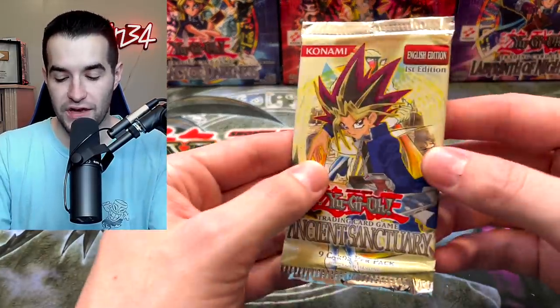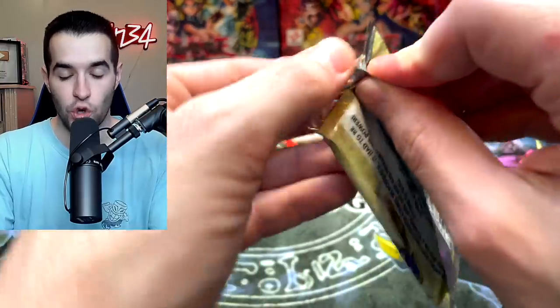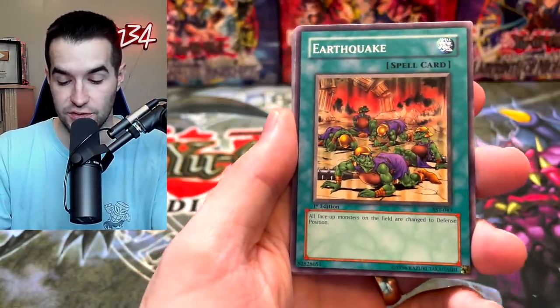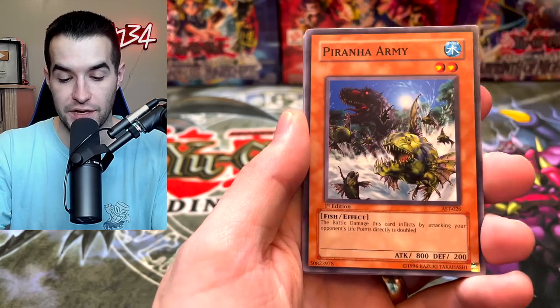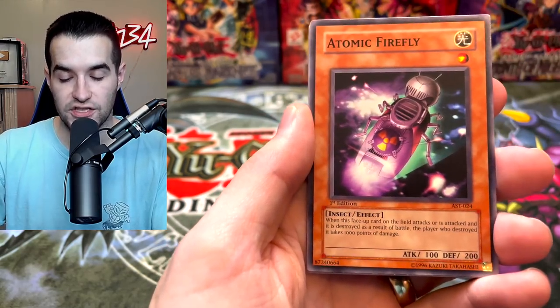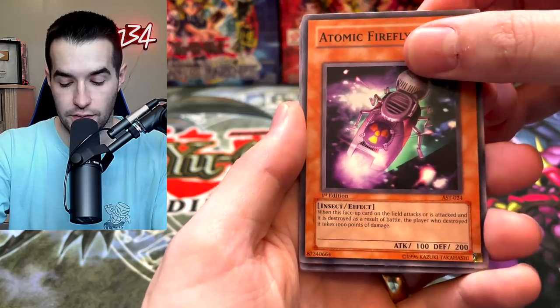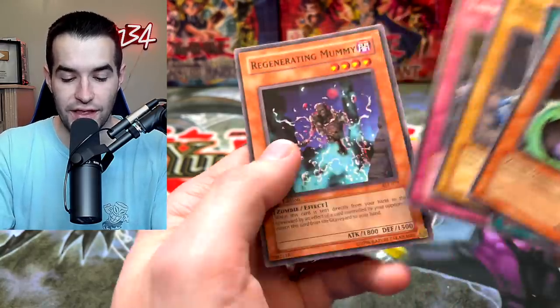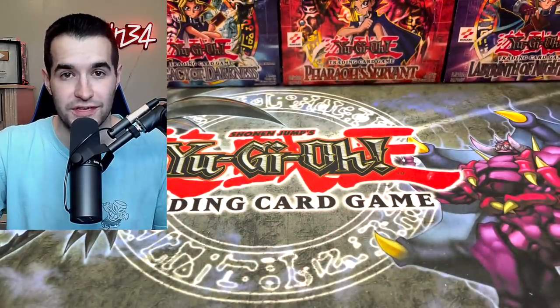Two more packs — Ancient Sanctuary, then Soul of the Duelist first edition hobby pack. We want to get that Horus the Black Flame Dragon. We want the enemy controller here. Piranha Army, Human Wave Tactics, the Atomic Firefly, Double Cost and Delta Attacker. That's all right. We went two for six — that's actually really good for old school packs.